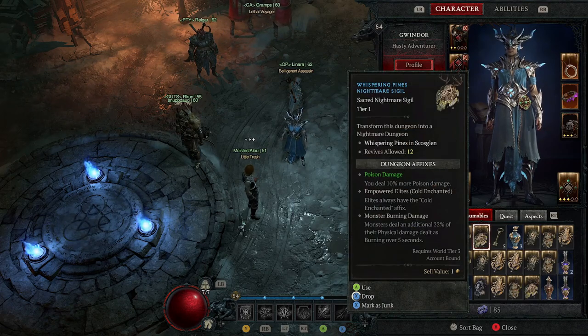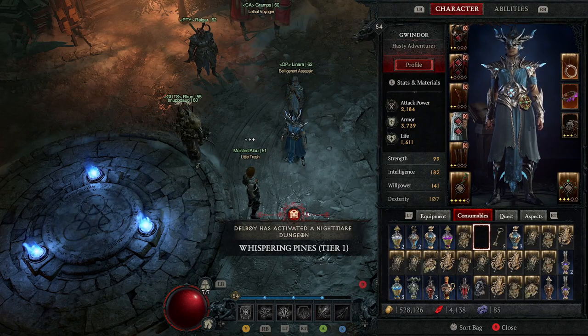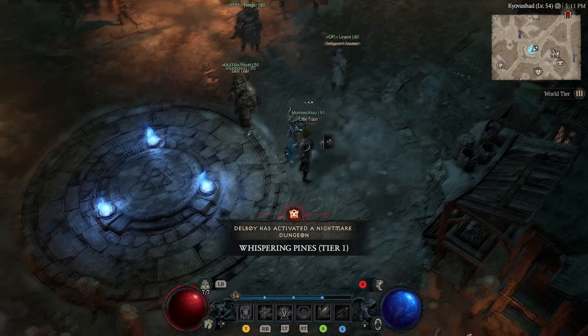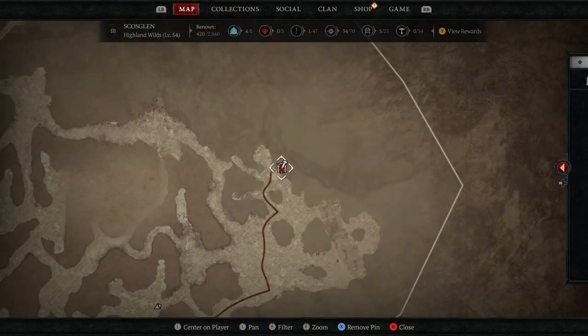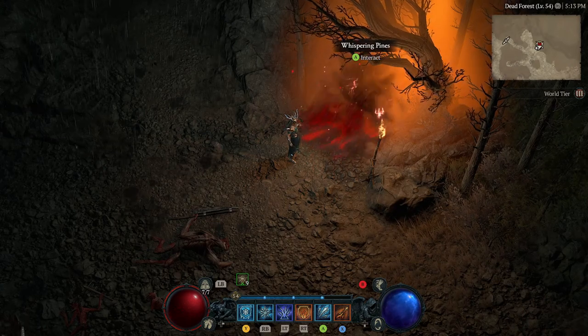Once you've unlocked nightmare difficulty you will unlock nightmare dungeons. To get your first sigil you'll need to complete the Tree of Whispers — that's covered in another video in this mini series — but once you've completed it you'll have a chance that a sigil drops as part of your loot box.